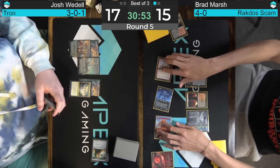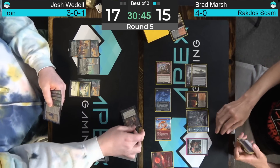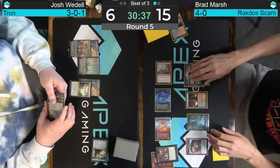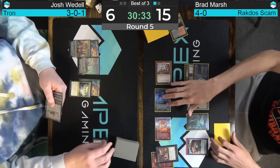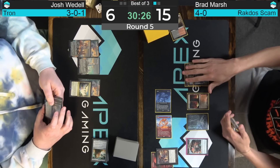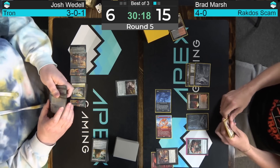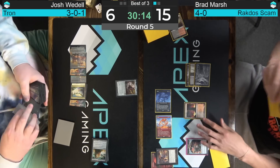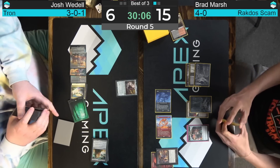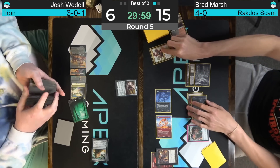Waddell draws into Urza Saga chapter 2 — is that a Golos? I think it's Golos, Tireless Pilgrim. But with Terminate in hand from Bradley Marsh, it's not going to be enough. Could fetch a Forest and try to find some way back. Nature's Claim might gain some life, but still not good enough — Dash Raghavan's already at 11 damage. Plus, Nature's Claim would 100% hit the Blood Moon. Terminate for the Golos — pack it in.